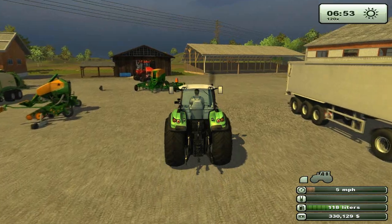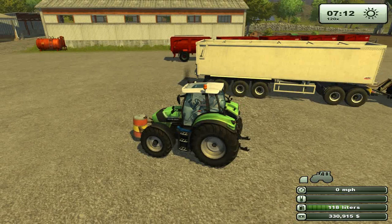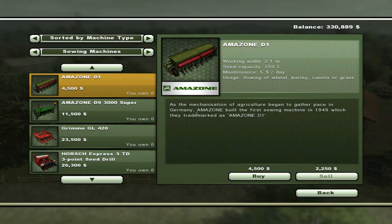Welcome back to another beautiful day in Hagenstad where, surprise surprise, it's another sunny day. We've got a lot of our tractors just fluffing about right now because they went ahead and delivered all of the harvest. We've sold it off and we've got about $330,000 left.